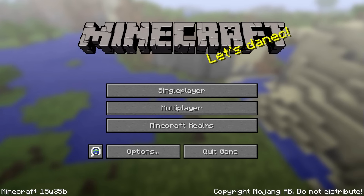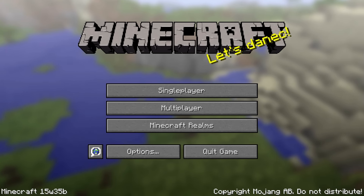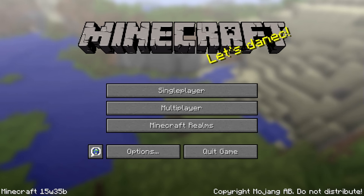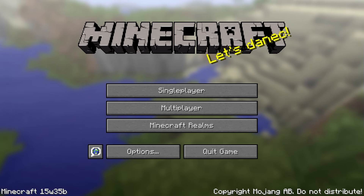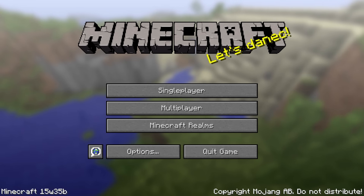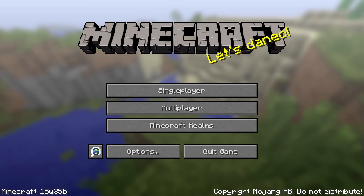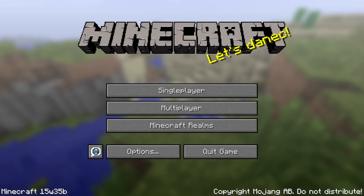Finally, there are more bug fixes and optimizations. The network protocol has been optimized and old memory leaks in the client have been fixed, which means Minecraft should now run more smoothly especially on computers with limited memory. They've also fixed bugs with empty chunks duplicating themselves, duplicate UUIDs causing weird behavior, and blocks facing the wrong way while in an item frame.